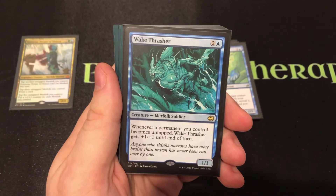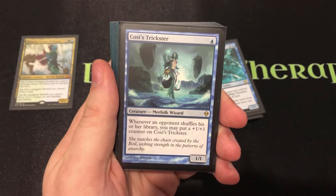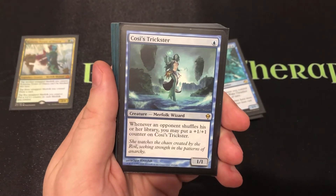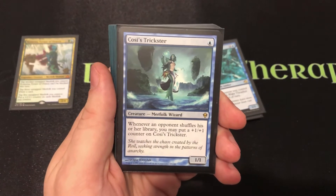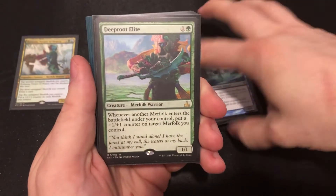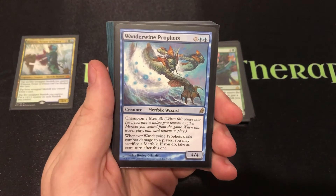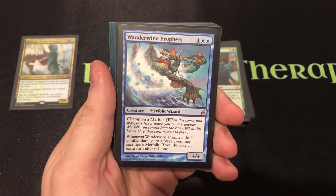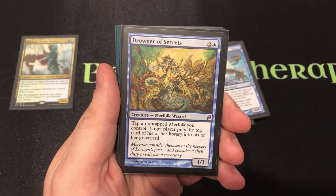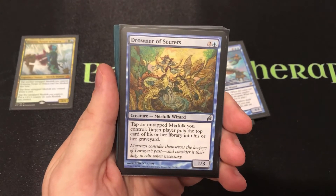The Wake Thrasher gets gigantic by your turn since you'll be tapping and untapping constantly with Kumena on board. The Coasey Trickster makes opponents think twice about tutoring. Deeper Elite puts a 1-1 counter on any Merfolk whenever you cast another Merfolk. Wanderwine Profits lets you take an extra turn. Drowner of Secrets is another way to tap things — we work heavily off the tapping mechanic, and it slowly mills opponents' libraries as a bonus.